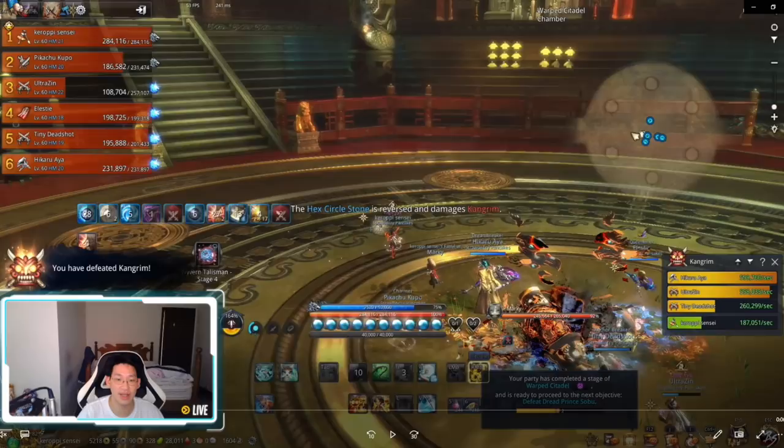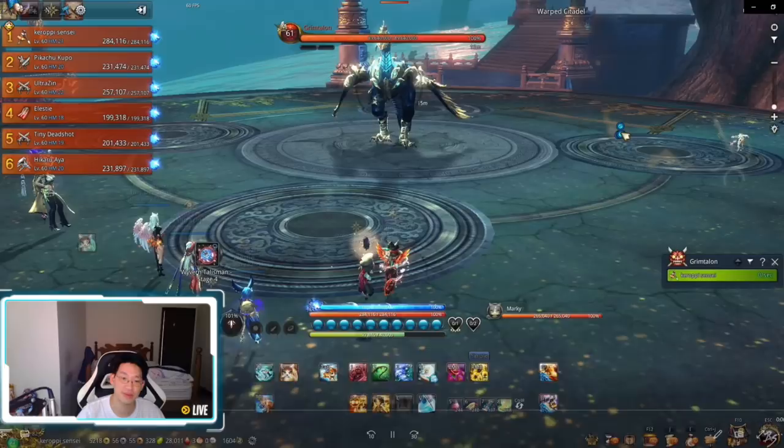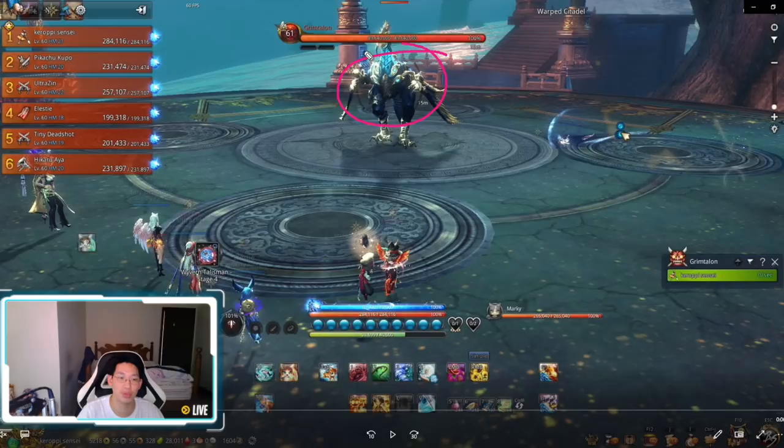Now here is the mini boss — the giant chicken, or whatever it is, I call it a chicken. It's very easy — literally just DPS it until it dies. However in hard mode, the chicken will use fire breath on the furthest target and create a death zone. Because I'm the furthest target and everyone gets close to the boss, it's going to fire-breath me and create a cone-like death zone.